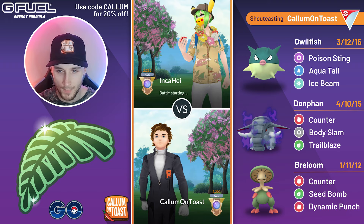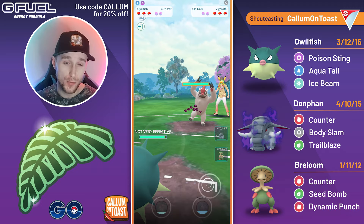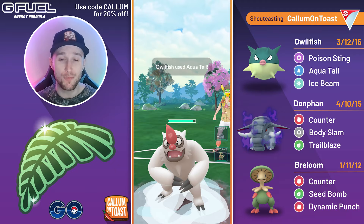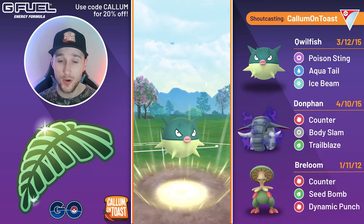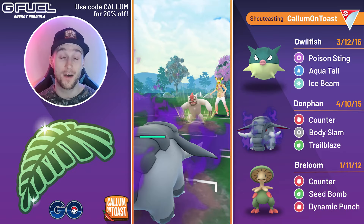Alright, heading into the first battle, and Quillfish into Vigoroth, so this is an okay matchup. We've also got two Pokémon in the back that can deal super effective counter damage, so eventually I will swap out, but I am resisting the counters from the Vigoroth, so I'm going to stay in at least initially. Let the first charge move go through, as the opponent goes for a Body Slam. I fire off Aquatel number two straight away, and then swap into my Shadow Donphan going for the snipe. The opponent throws a second Body Slam, but I can tank this fairly well and the counter goes through.